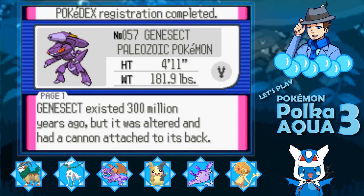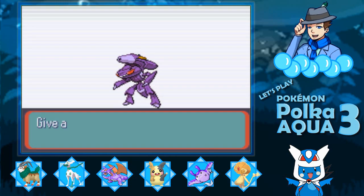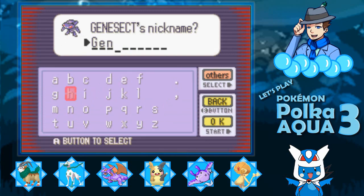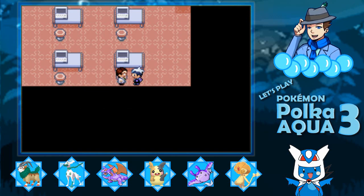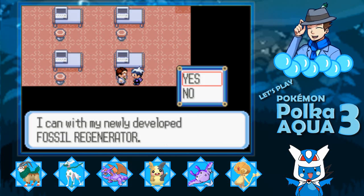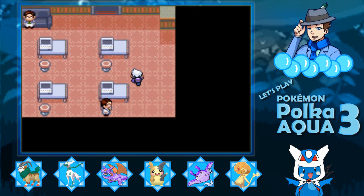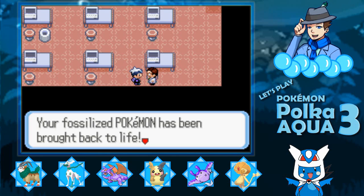Genesect existed 300 million years ago, but it was altered and had a cannon attached to its back. The upgraded cannon on its back contains massive power. Give it a nickname — I'm going to call you Gene. We handed the Jaw Fossil to the guy. It takes a long time to work, but by a long time, all you have to do is reload the screen — just by leaving and coming back, your fossilized Pokemon is brought back to life.